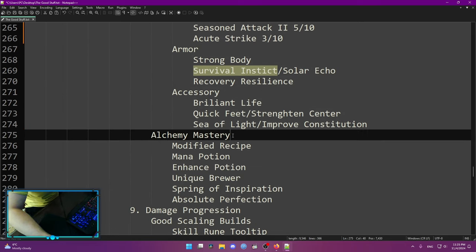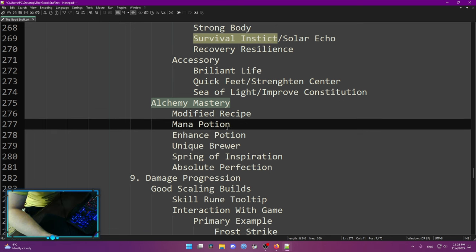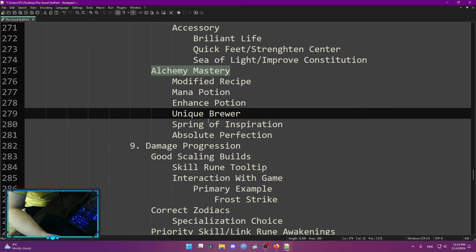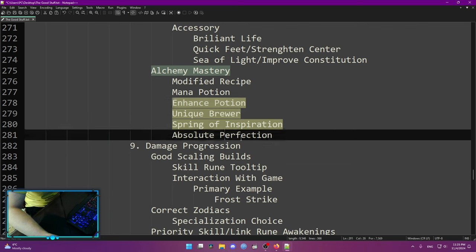Sea of Light and Improving Constitution — this is default stuff for any build. Alchemy mastery is interesting: Modified Recipe if you need it, Synthesis Acceleration if you want your alchemy table to synthesize faster, Mana Potion effects if you need more mana generation, Enhanced Potion because most likely we'll still have enhanced potions this season where you can get so much enhanced potion effect it becomes the best belt in game. Unique Brew for brewing unique potions for Runemaster XP. Spring of Aspiration is for resource cost dampening — that's a must. These two are absolute musts. Absolute Perfection is also a decent one if you have extra points and don't have anywhere else to spend.